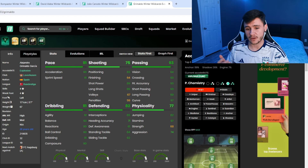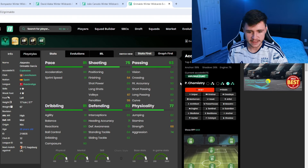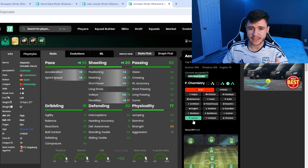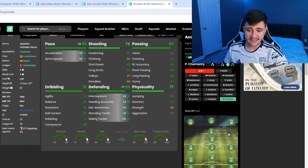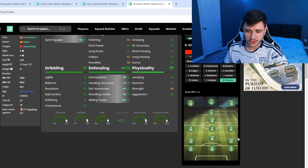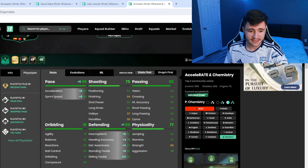The shooting stats could be better if you play him as a center mid — you'd want a chemistry style to help with that. He has incredible passing at 93: 94 vision, 93 short pass, 89 long pass, and 91 dribbling with 91 agility, 93 balance, and 90 reactions. With the shadow chem style he gets 99 pace and becomes a 93-rated left wing back with play styles including incisive pass plus, dead ball, whipped pass, anticipate, and tiki-taka — a phenomenal option out wide.